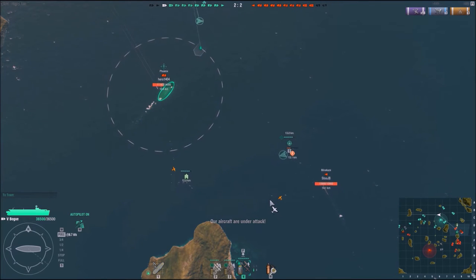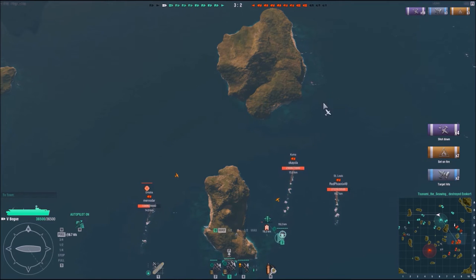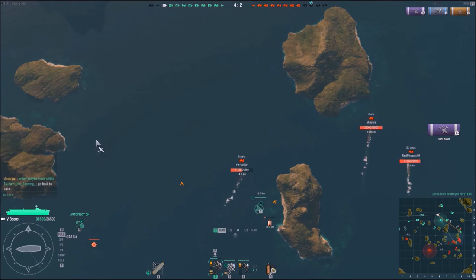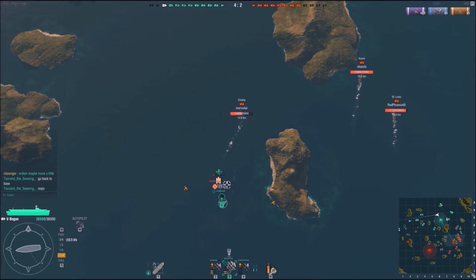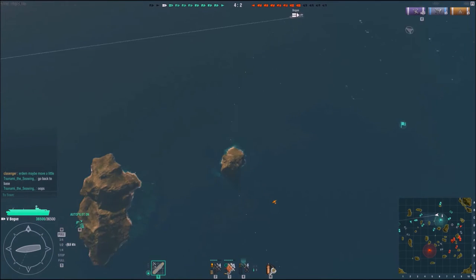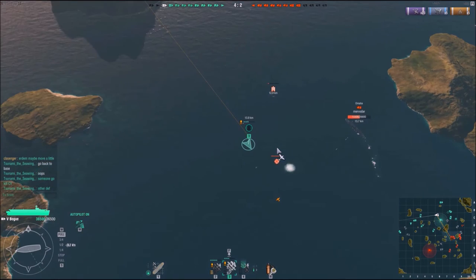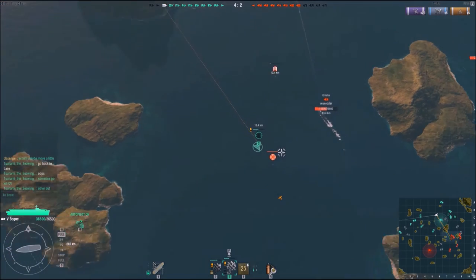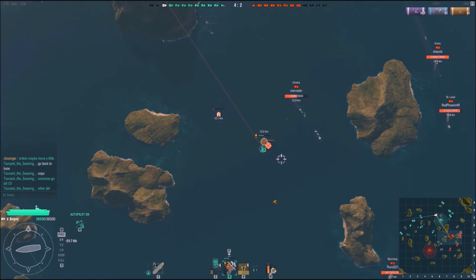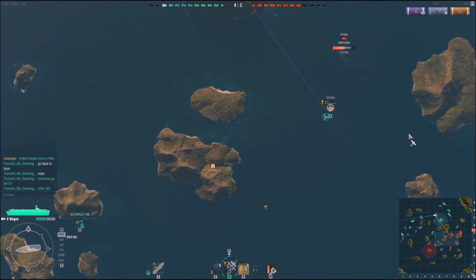I managed to pretty much destroy the enemy fighters. My dive bombers on automatic did quite some damage on the enemy Phoenix, also setting some fire. But I overreached a little bit — my three fighters couldn't manage to destroy the last torpedo bomber, so that group finished its ammunition and got wrecked by that sole scout plane, which is absolutely ridiculous. I got three or four planes destroyed by one scout. I think it's partially my mistake and partially the other guy getting really lucky placing his scout plane exactly where he needed.